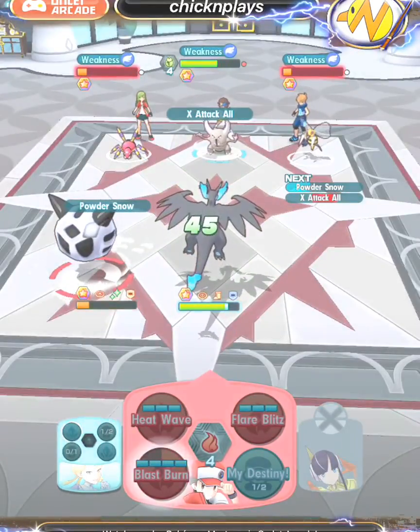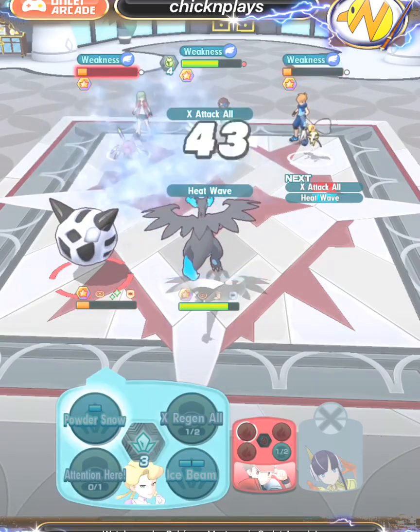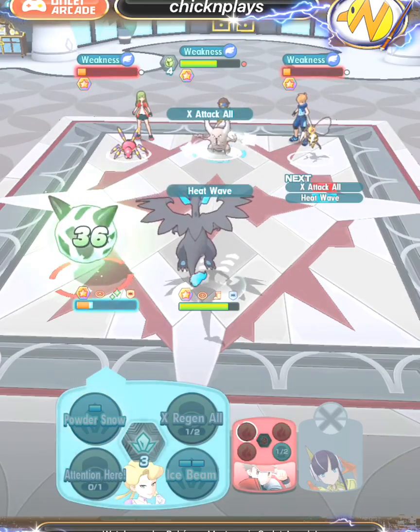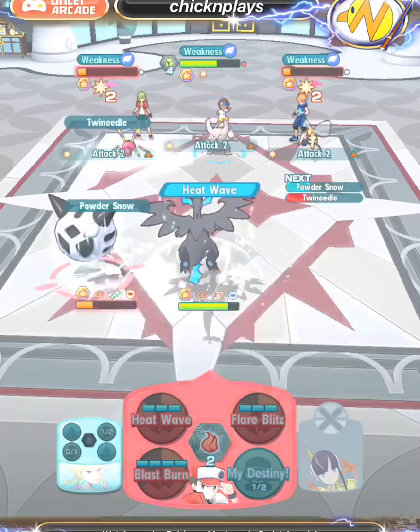Here Beedrill used Poison Sting, which was a pretty powerful move. I'm doing my best to continue to take down the opponent's Pokemon. I've already powered up some Blast Burn for Charizard, which is going to be useful as well in Battle Villa.